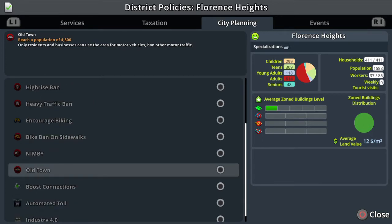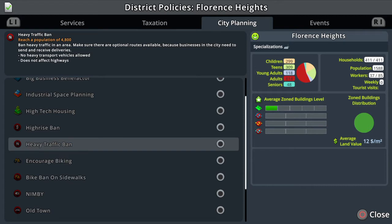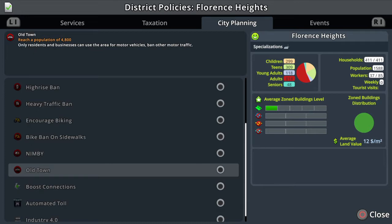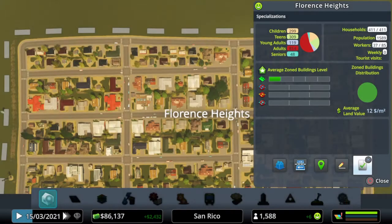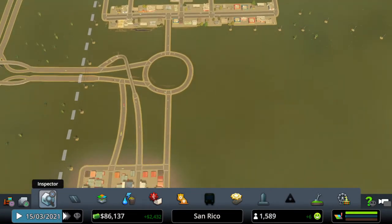These are useful to select per district — say you have a district where a lot of heavy vehicles were going through because of an industrial area behind it and they were taking a shortcut through instead of going on the main roads. You could put a heavy traffic ban. Or you could do 'Old Town' — only residents and businesses can use the area for motor vehicles, so they can only go through if they live there or have business there. These are good to use per district to keep the traffic down.